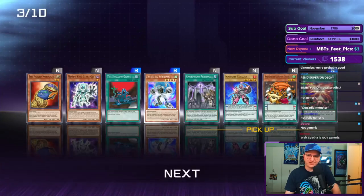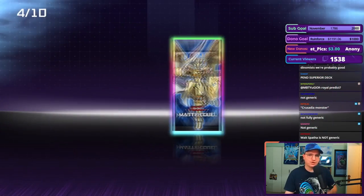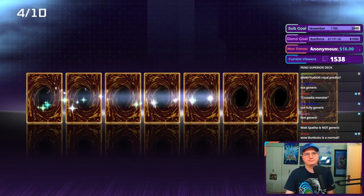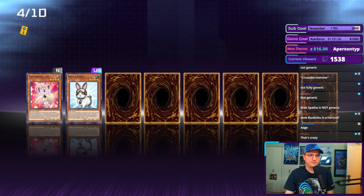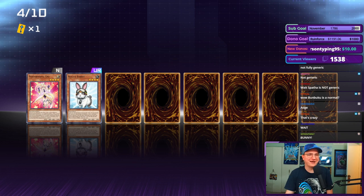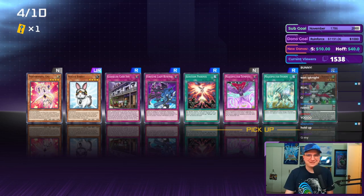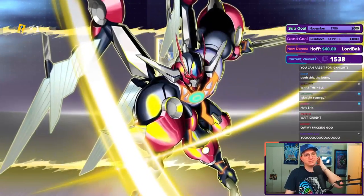Spathe is actually pretty important — it's a generic link-2, which is just a good way to get cards off the field and free up an additional extra monster zone. I think the way this could go bad for us is if we pull a lot of Magispector spells, because those are not Pendulum cards. We want to pick up as many Bunbuku as possible, and Ignition Phoenix is an incredibly powerful card if we have a critical mass of Ignisters.